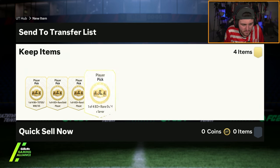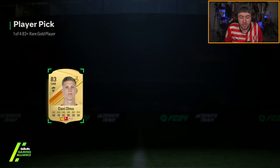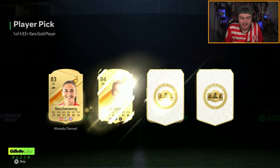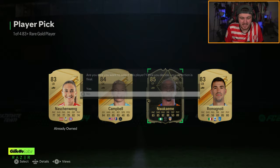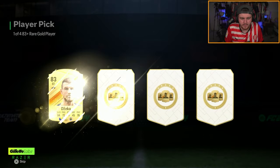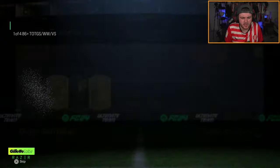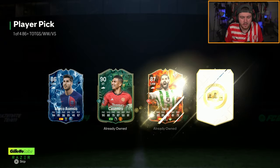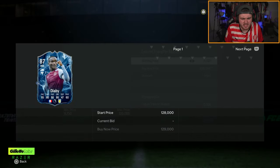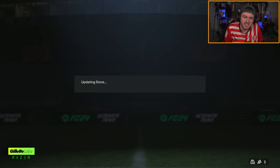On to my second account now. We've got four player picks to open and then the store packs. I'll take inform Hakimi. 86+ pick - Diaby's not bad. About 100-ish K. I'll actually take Diaby - that's pretty solid.